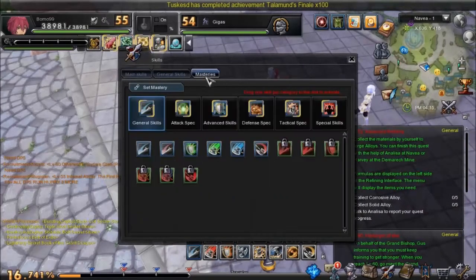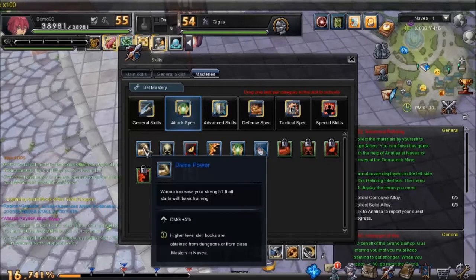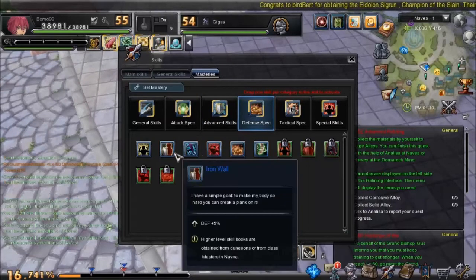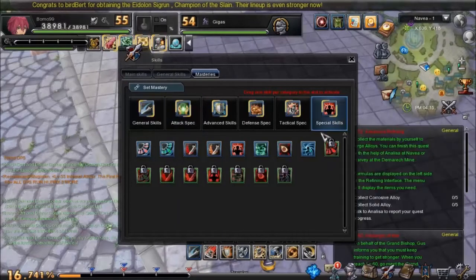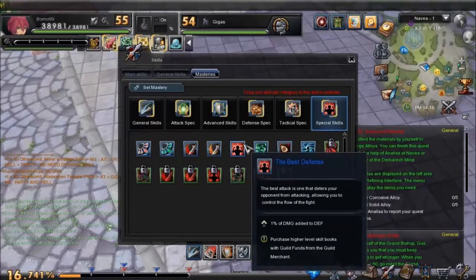My skills masteries are what that guy recommended: Splitting Error Cut, Boosts — it was either Focus or something like Boost and Divine Power or something like that. And one of them was Revitalizing Wall, and another was either Iron Wall or Courage. This one — always go for Boost. One percent of defense goes to speed. Wait, what is this one? One percent of damage added to defense.